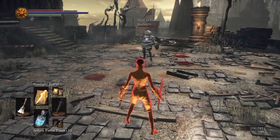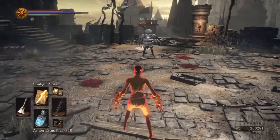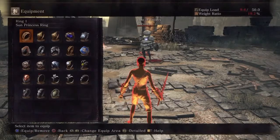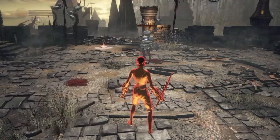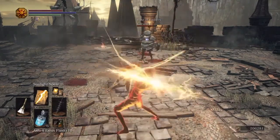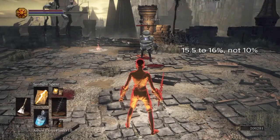Hey there, it's Don Krakito back again, this time with a little testing data and some nice info on rings and buffing. Here's a basic lightning spear. Now supposedly Morne's ring adds 10% to your spell power, but through testing I'd say it's more like about 15 and a half percent.